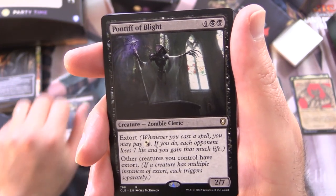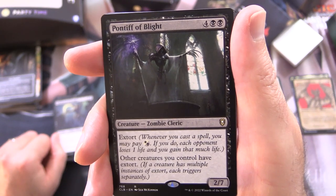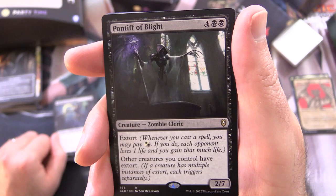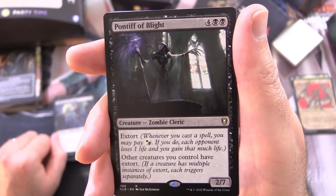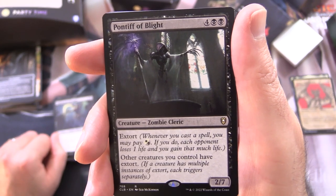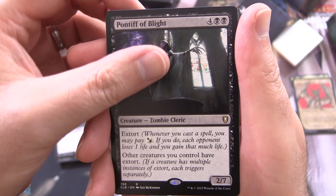Pontiff of Blight is a Creature Zombie Cleric, 2/7 for 6 with Extort. Whenever you cast a spell, you may pay white or black. If you do, each opponent loses 1 life and you gain that much life. Other creatures you control have Extort. So if a creature has multiple instances of Extort, each triggers separately.